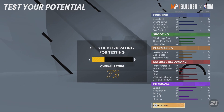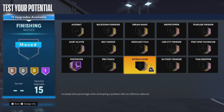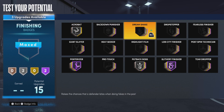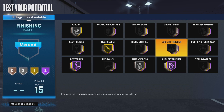Let's show you the badges for this build. For finishing, put posterizer up, put slithery up, put put-back boss to silver, put acrobat to silver, and put the rest on heat seeker. This should be your finishing badge setup.